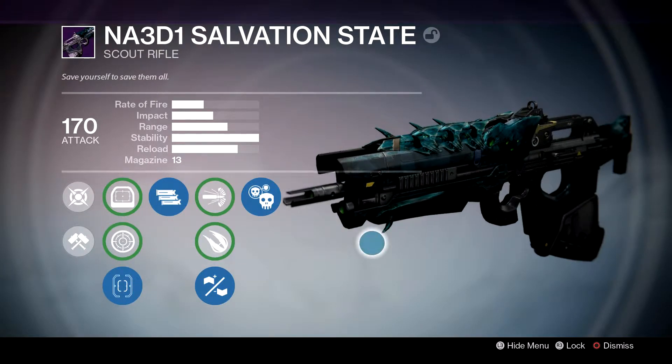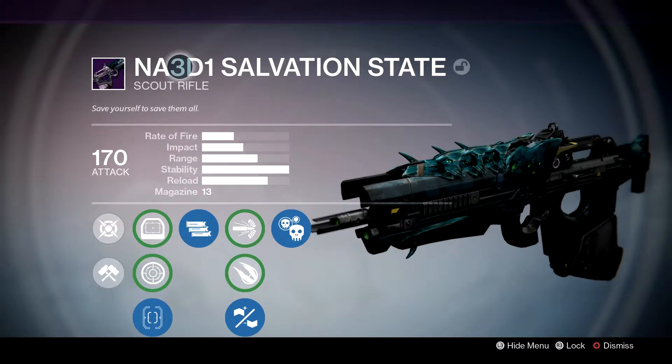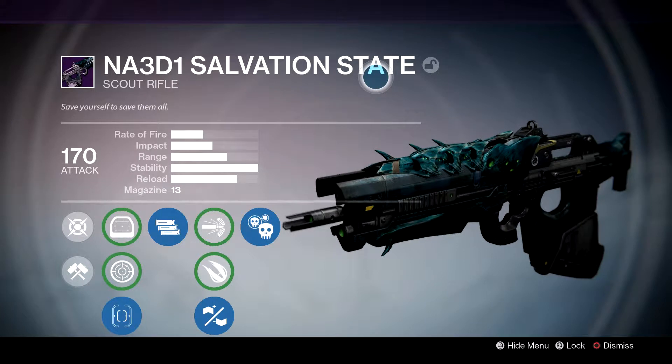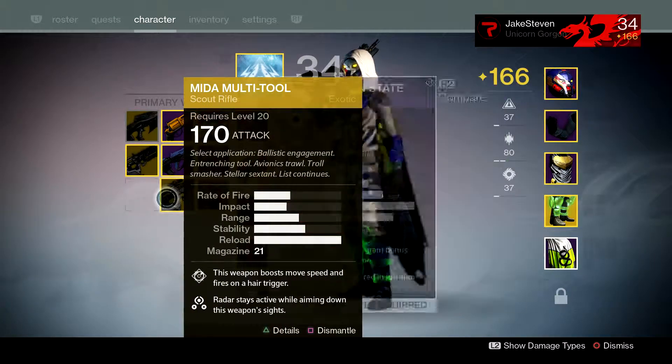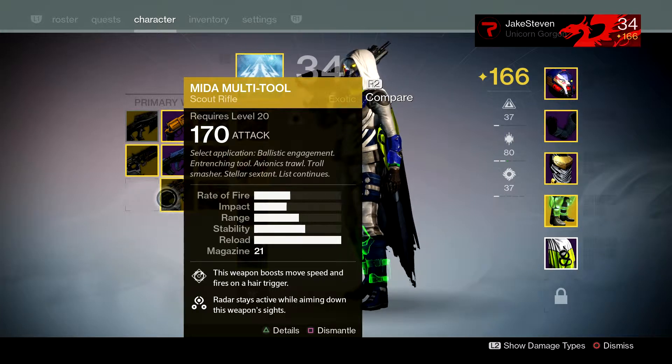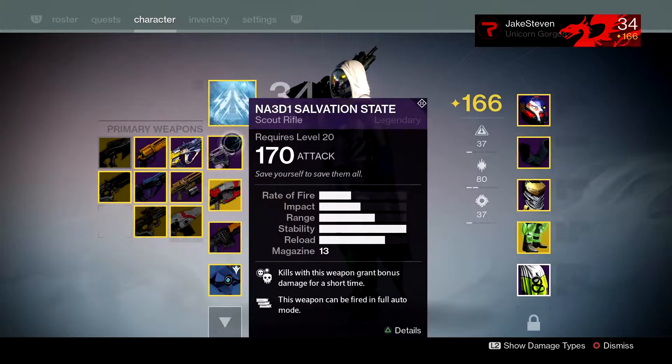Hello everybody, my name is ScrutVersion9 and welcome back to another Destiny video. Today we're going to be reviewing another Scout Rifle, and this Scout Rifle is the NA3D1 Salvation State. Just today I also reviewed the Mida multi-tool and gave it a 4.5. So let's see how this Salvation State fares against the Mida — whether it's better or worse.